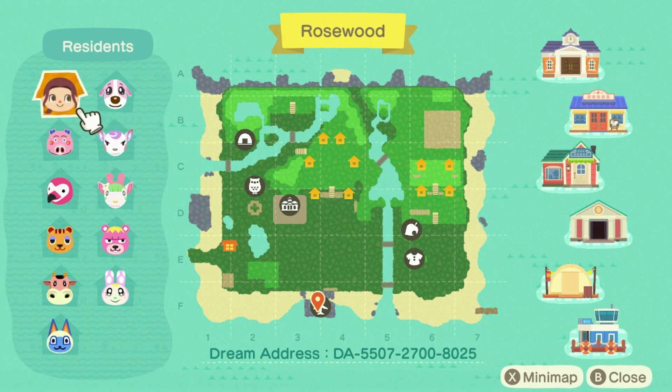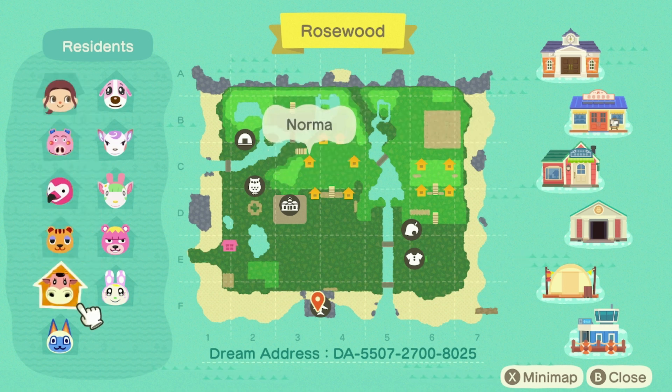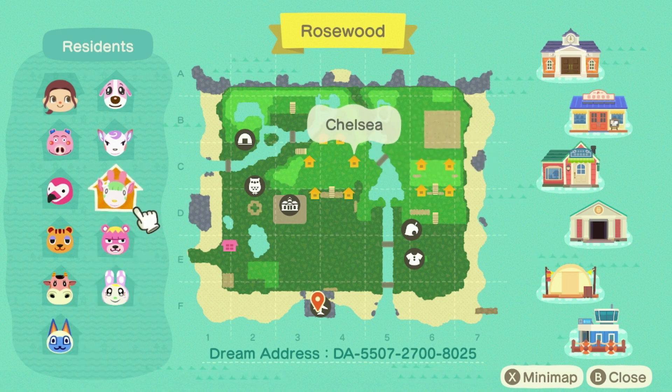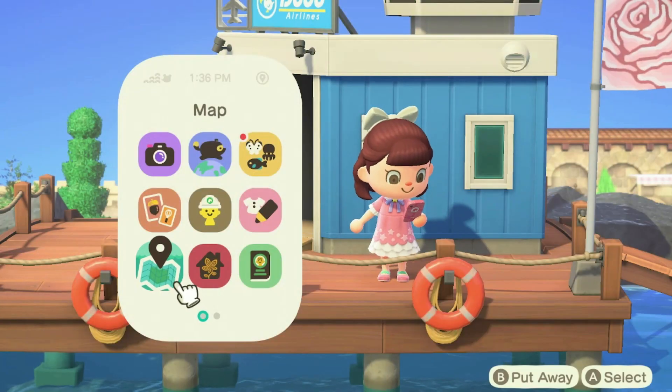Here's the map — the DA is at the bottom. Here are the residents I ended up with: Curly, Flora, Sally, Norma, Mitzi, Chrissy, Flattamere, Chelsea, Diana, and Cookie. I'm really excited with how this island turned out.